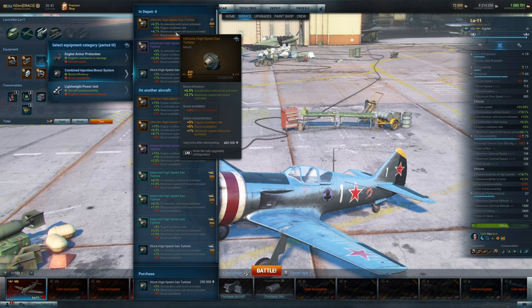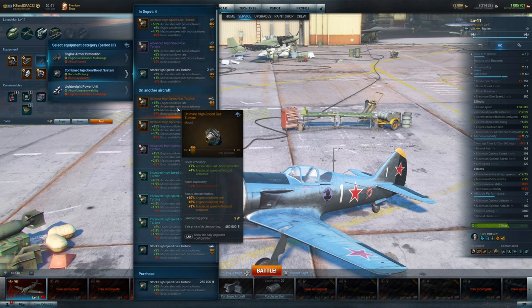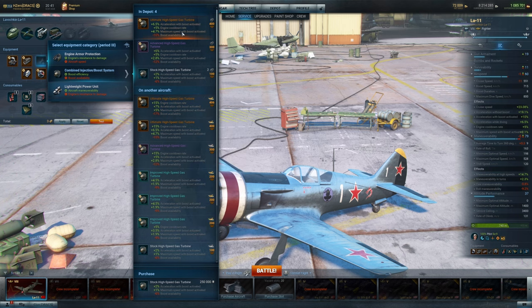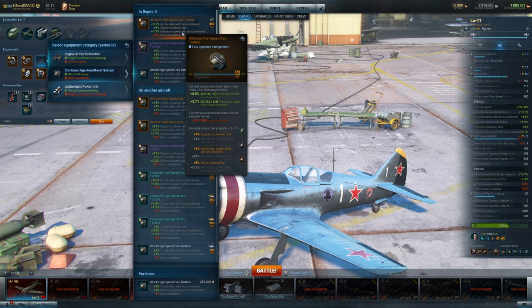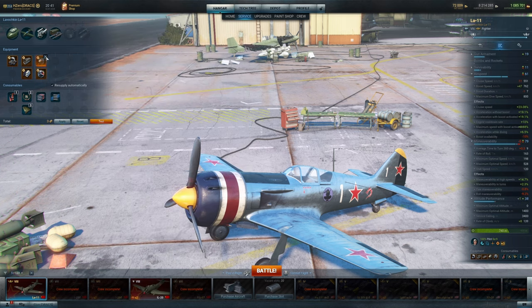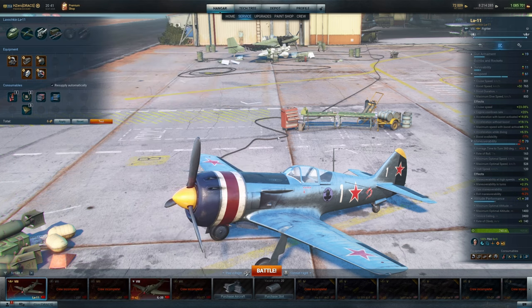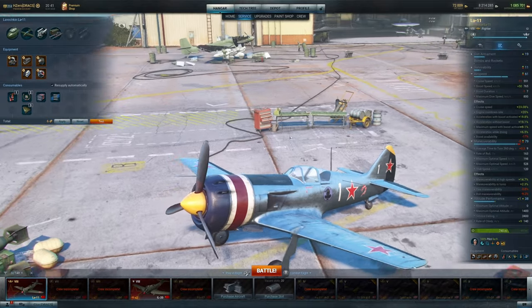It just so happens I have an ultimate one sitting around — I think that was from the last marathon. And so you can see you can actually boost it up pretty good. This one is calibrated at 4.7 on max speed. So we're just going to go with that one. You can see there's a little bit of a loss on cruise speed, but it's totally worth it to get up there with the consumable thrust in there.